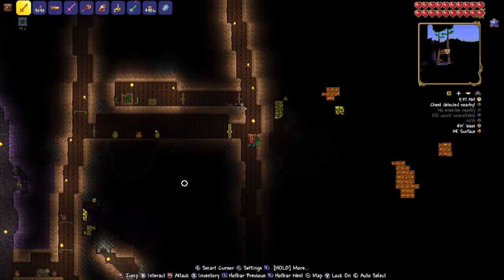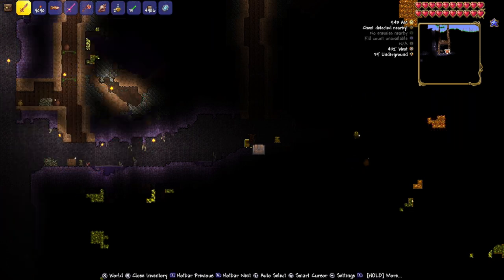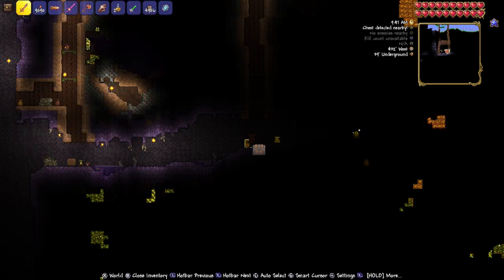Now we're going to drop on down to the next two chests, because they're right here — nice and simple, basic, easy. We're in corruption, but as long as you move, you'll be fine. One Wild Radar, and we're at 432 West by 39 Underground. There's your Wild Radar.